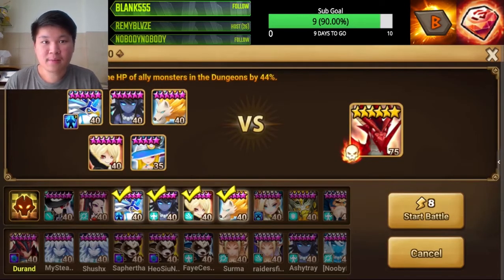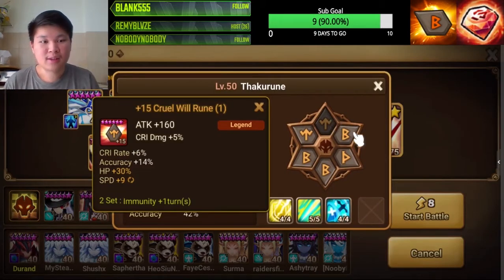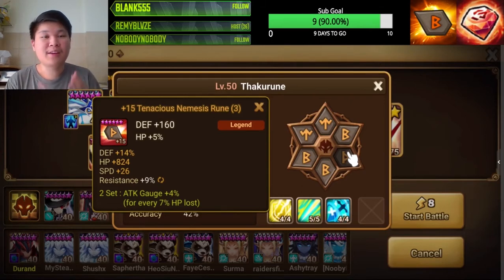As usual, we are going to test out what the rune requirements are for this combo. Currently I have OP runes on my monsters, so what I'm going to do is nerf the runes on my monsters one by one, starting from slot one — that's gonna be gone — then slot three, and so on, until we hit a wall. That's where we conclude what the stat requirements are to make this combo work.